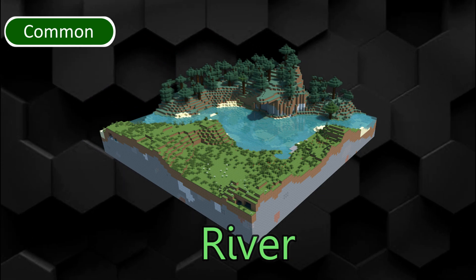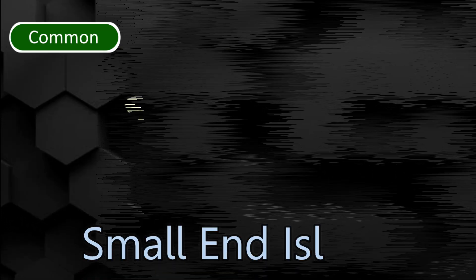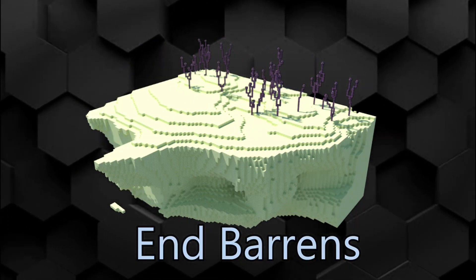River is a common biome where fish, squid and drowned can spawn. It usually separates two larger biomes. Small End Islands is a common biome where only endermen can spawn. End gateway portals can generate as part of the Outer End Islands.